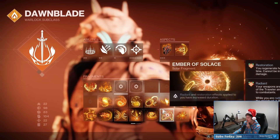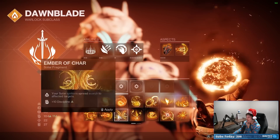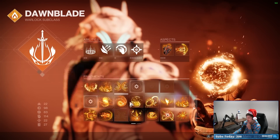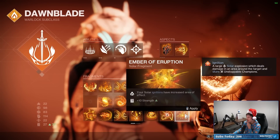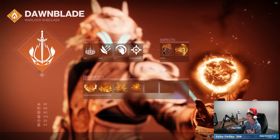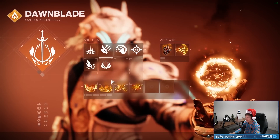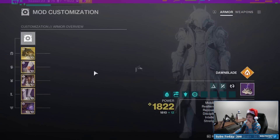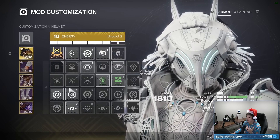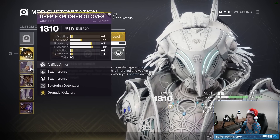For our other two Fragments, I want to lean into all the ignitions. Maybe Ember of Char so solar ignitions spread Scorch to affected targets, and then Ember of Eruption so solar ignitions have increased area of effect. All these solar ignitions we're going to be causing means we're basically continuously blowing up the entire battlefield. For mods, definitely going with Harmonic Siphon and Heavy Ammo Finder — maybe double up on Harmonic Siphon or a Heavy Ammo Scout.